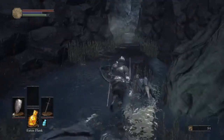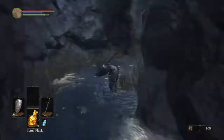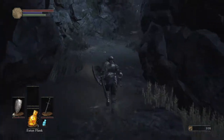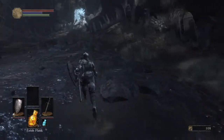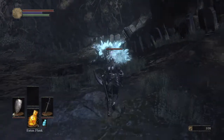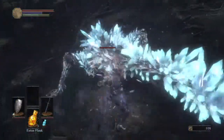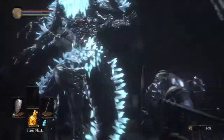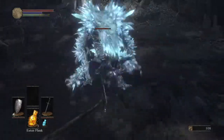Coming over this way, we're going to kill these two guys and continue forth. Over here we're going to be going up against a crystal lizard. It's going to drop us a titanite scale. The titanite scales in this game are used for any of the boss weapons that you get in the game. Honestly, a lot of them are really good, and then there's just some boss weapons that are — no need to really waste your time with.